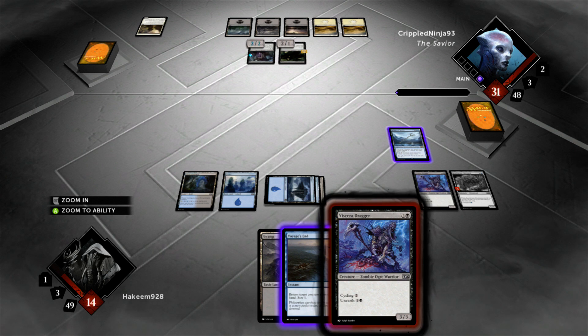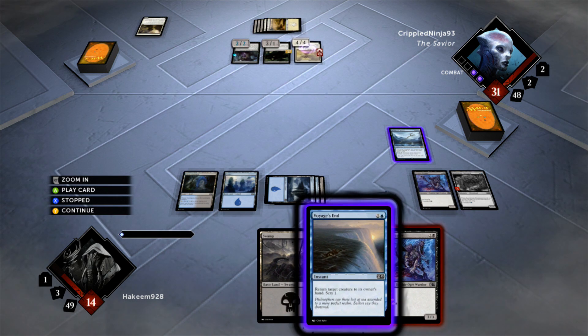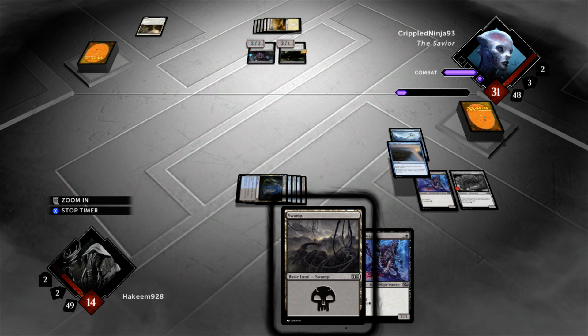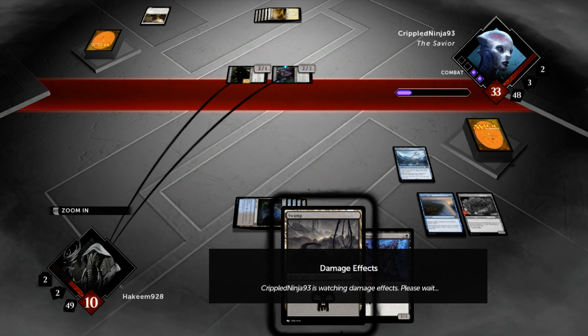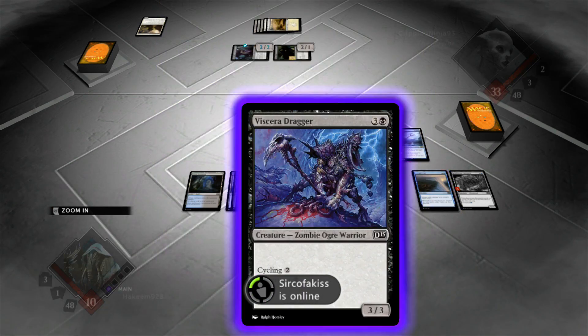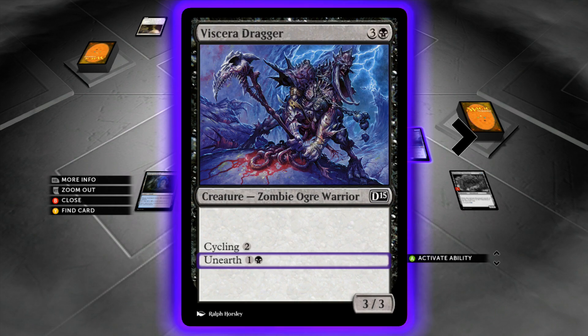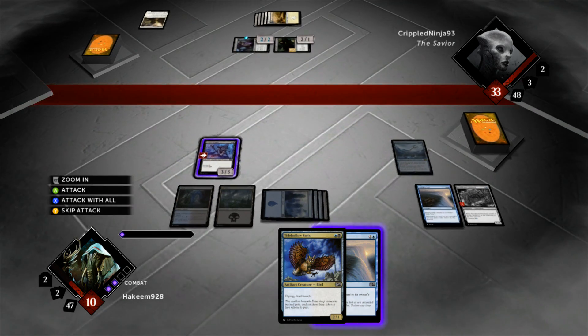Now he's up to 5 mana — we could see Bane Slayer Angels, Indulgent Tormentors, and all those nasty 5-mana fliers. It's a Battlegrace Angel. Do I want to bounce either one? I think I just bounce the Battlegrace. I don't think I can win this game, honestly. Picked up another Voyage's End on top — I'll take it. Swing with both guys. We're in pretty bad shape with our opponent on 33. I don't know how I'm going to power through that — pretty much can't. Let's cycle the Viscera Dragger. That'll draw us a card, which is a Tide Hollow Strix — I'm going to unearth one guy and cast the Strix for some permanent board presence, especially a Death Toucher.